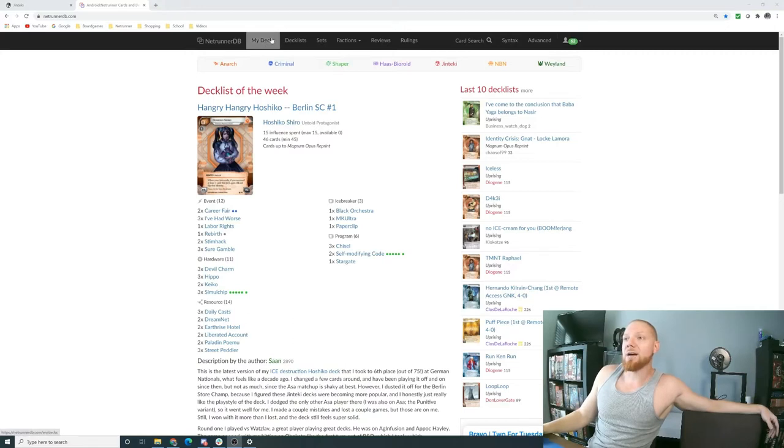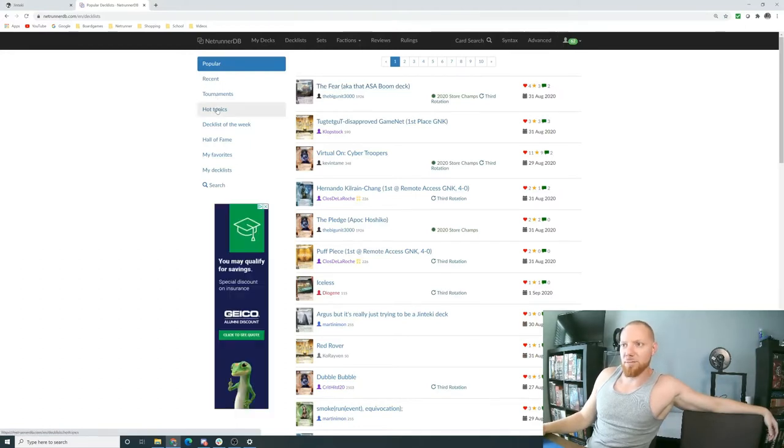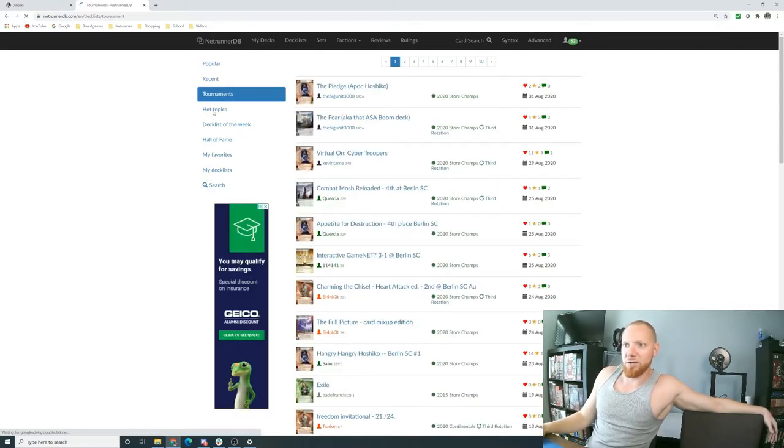The area I've spent more time with is the deck list section. With deck lists you can do a number of search options: you can go to tournament decks, Hall of Fame, your favorites, or My Deck List. If you publish your decks, they'll be there for a quick view of everything you've published. I haven't published a deck yet because I haven't made anything I'd consider valuable.